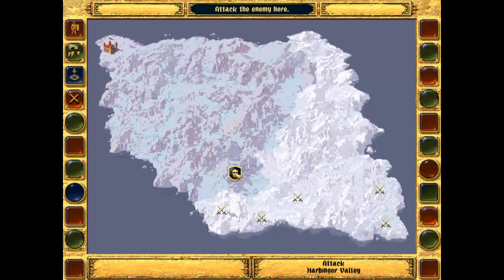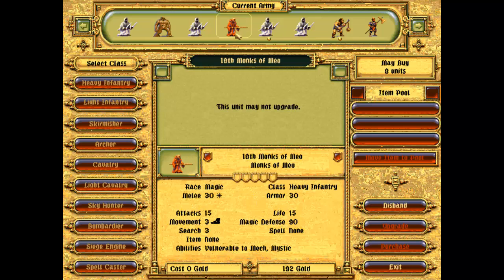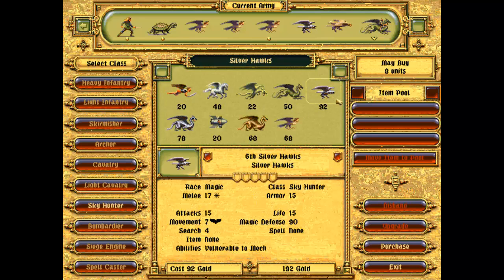It looks like we've just got one option here, Harbinger Valley. Let's take a quick look at the army. Eight units missing from this army and I don't have a lot of gold. What I'm thinking of doing is buying a few siege units. We've got the Monks of Mio - they haven't leveled up yet, hopefully in the next map they will. I lost quite a few flying units as well, I've only got four. I'm not very happy with the magic flying units - they're really expensive and not very good, so hopefully we can find something better.